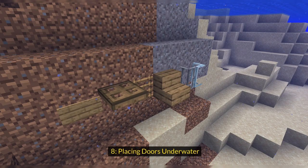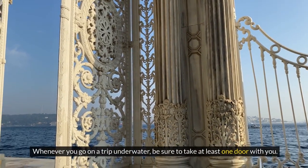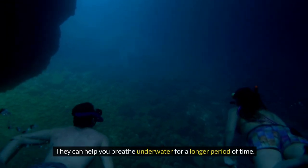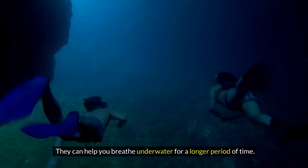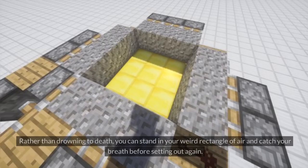Tip 8: Placing Doors Underwater. Whenever you go on a trip underwater, be sure to take at least one door with you. They can help you breathe underwater for a longer period of time. By placing a door on a block, it creates an air bubble that you can stand in. Rather than drowning to death, you can stand in your weird rectangle of air and catch your breath before setting out again.